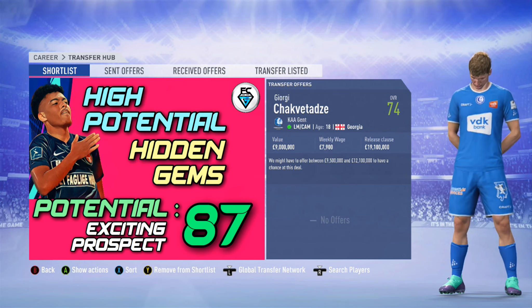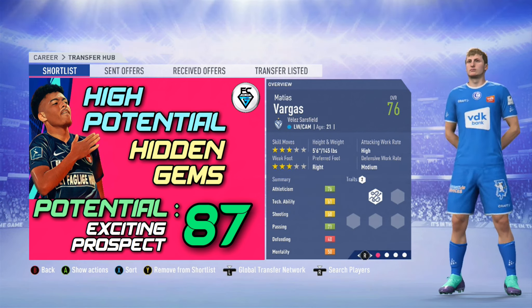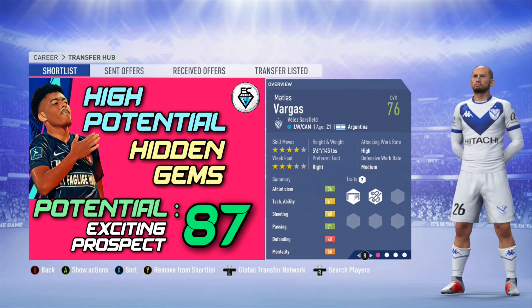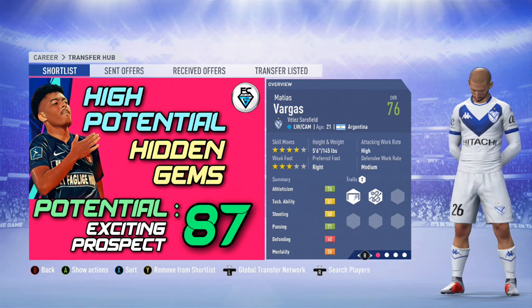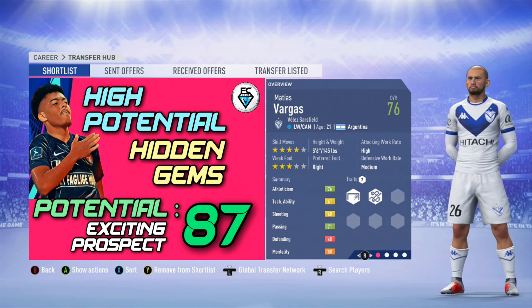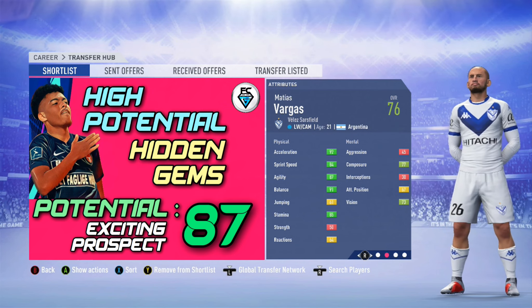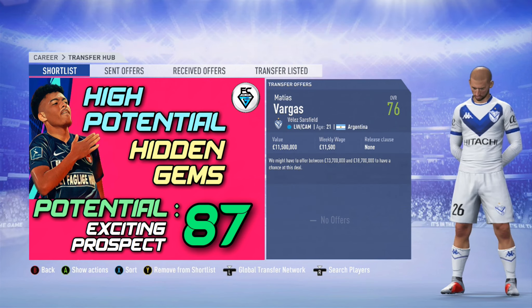The final hidden gem in today's video is a player whose attributes and ratings keep getting increased week after week in the squad update — that's Mateus Vargas from Vélez Sarsfield in Argentina. He can play left wing or central attacking midfield. He's 21 years of age from Argentina, with four star skills and a three star weak foot. He's got electric pace, sprint speed and agility, meaning he's very nimble on the ball in game. He's got 76 overall and a potential of 87. You can pick him up in the first transfer window and it will cost you about 15 million.